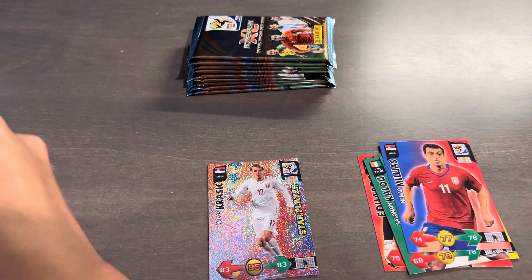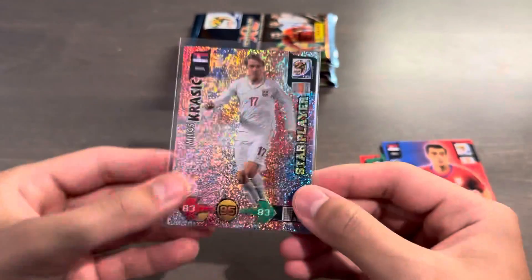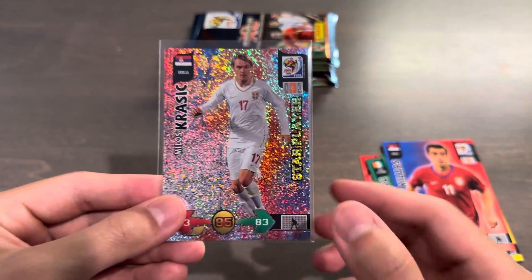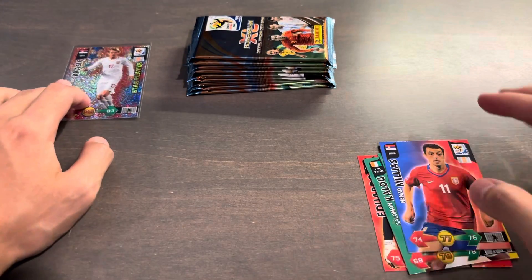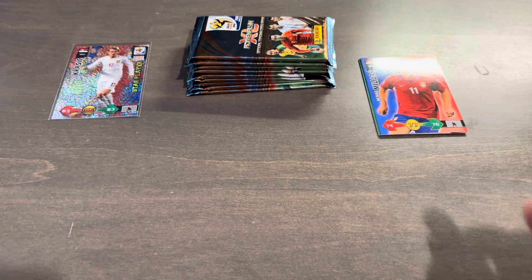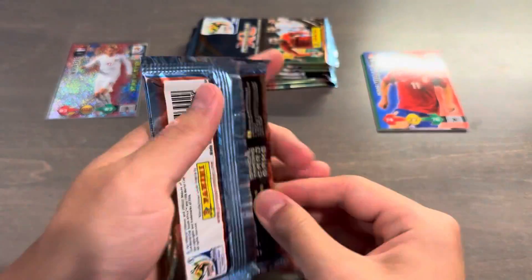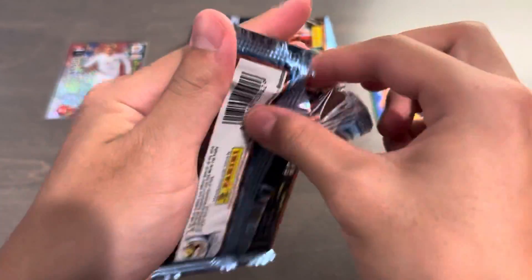You have a defense rating, an attack rating, and then the middle is like an overall rating. Also, if it comes down to a penalty shootout, each player has a designated shot spot which will go up against the goalkeeper, which is pretty cool. So sometimes you score, sometimes you miss, and usually the defenders will have a pretty poor penalty placement. Just something cool there about this game.